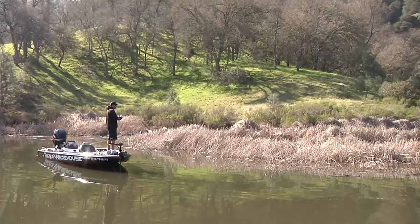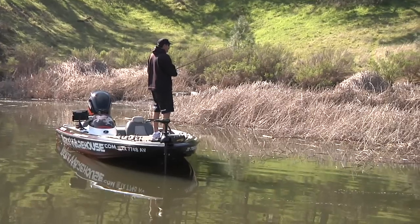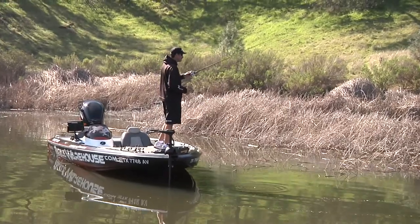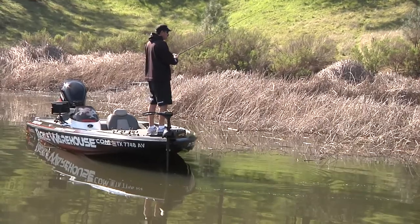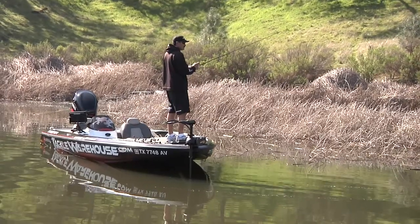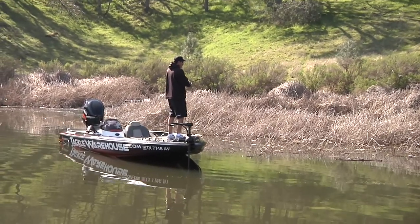Another thing I've gotten really dialed into is the True Tungsten Danny Bar flipping weight. Ever since these came out, it makes getting through thicker vegetation a lot easier. You don't have to throw as big of a weight to get through anymore, and it makes your bait more compact and sleek. I've caught a lot more fish using these than with the standard bigger tungsten weights.